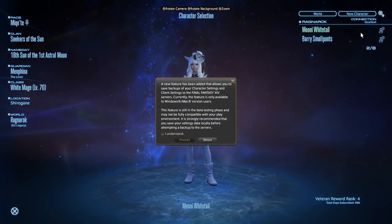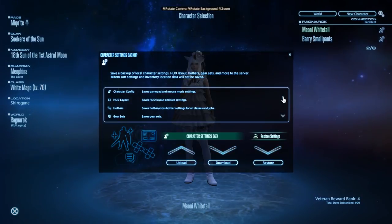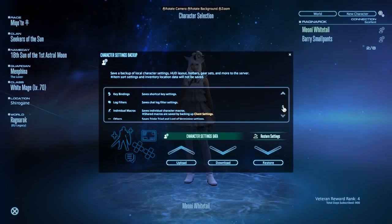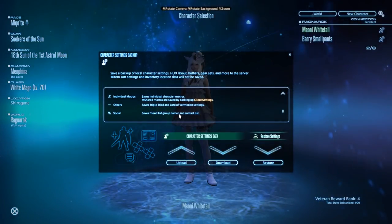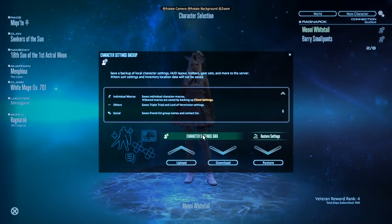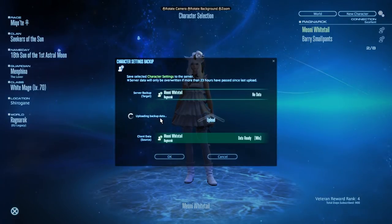The settings that you can back up for your character include gamepad and mouse settings for that character, your full HUD layout and size settings, your hotbars and cross hotbars for all classes and jobs on that character, your gear sets and their numbers, any shortcut key settings that you have set up on that character, your chat filter preferences and tabs, your individual character macros, your Triple Triad decks that you have customised in the Gold Saucer, and finally your friend list, group names and contact list. Simply hit the upload button, wait for it to load, hit OK and boom — you're backed up.